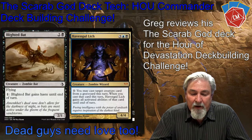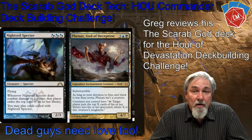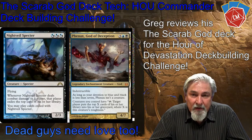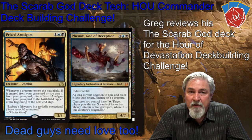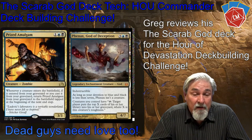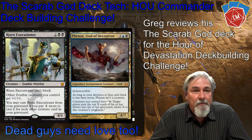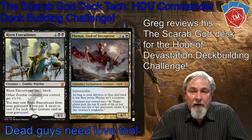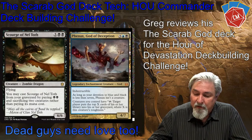I'm also going to play Phenax, God of Deception, which is a blue-black god with the mill ability. So if someone searches their library and puts a card on top, that card's gone — I'm not going to let them draw it. Or if I've got someone playing control that I'm really concerned about, I can just start milling them. It's an alternative win condition.